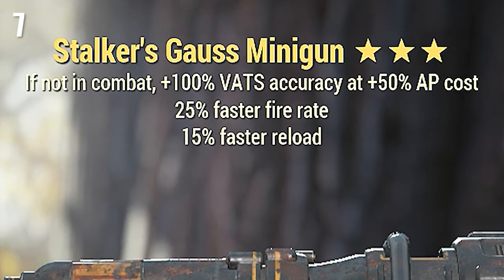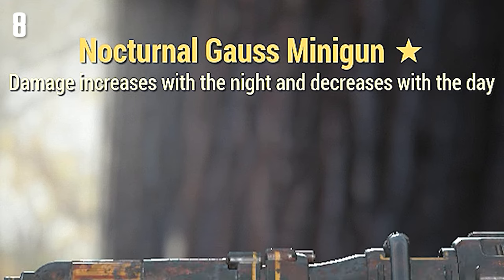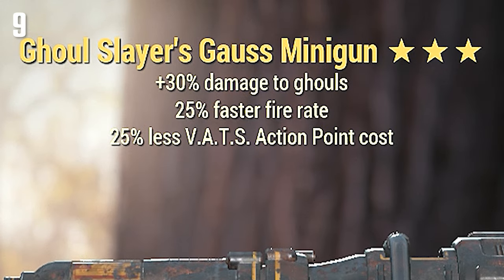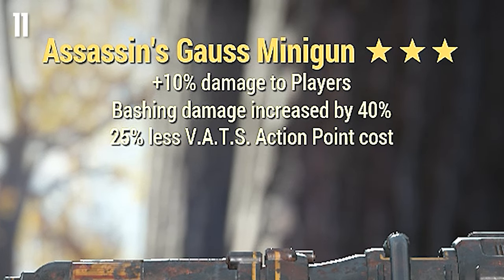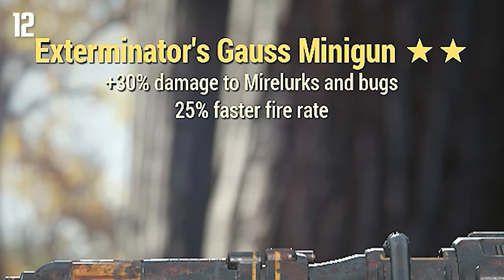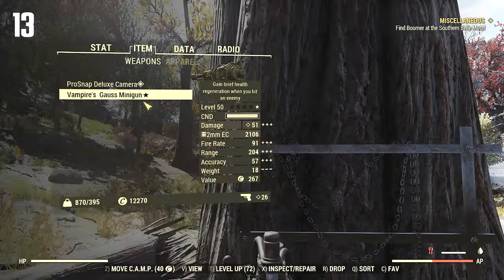The loot tables change a couple times in this video. After 50 that I crafted I stopped for an hour, then I started crafting some more — 25 more — and then I stopped and started again. You'll see how the loot tables change, so we'll count this up at the end. Vampires, one star. Goodbye.